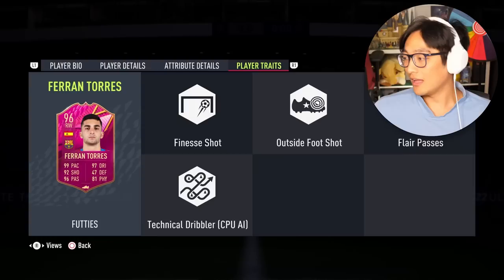Of course we're joined by Mr. Cap Gun Tom - how are you mate? I'm good mate, yourself? I am doing very well. Yeah, this card has got finesse shot, outside foot shot and flare passes, and he's also got five star skills with his four star weak foot. He's actually got a true 99 pace - I hate it when they give a card 99 pace and then give them 98 acceleration and sprint speed. This guy's actually got 99s across the board in pace, that's what you want to see.